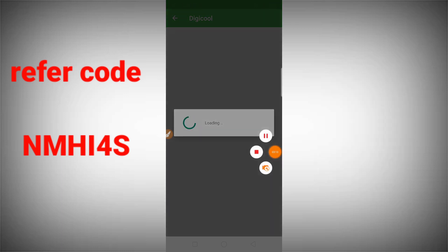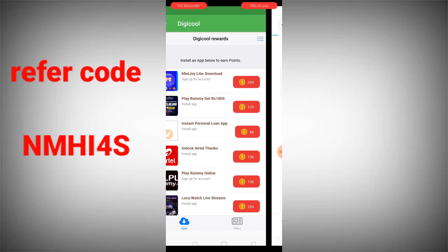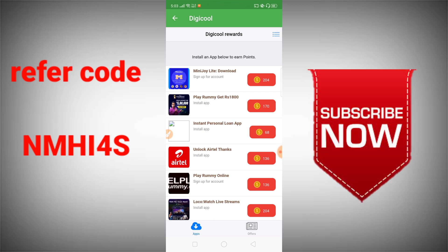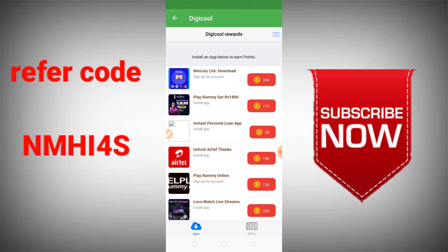Okay friends, you can add a little bit like with a new app. If you have a new app, you can sign up. You can get the new app and install it.